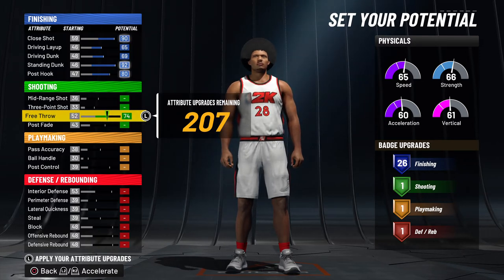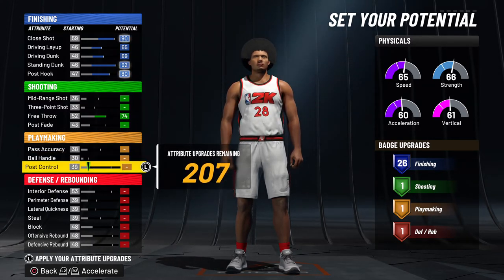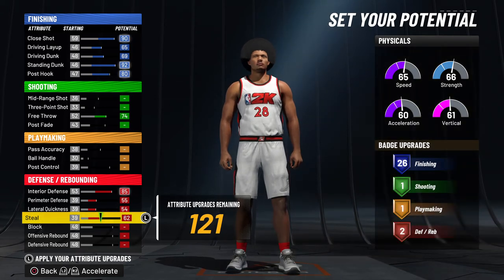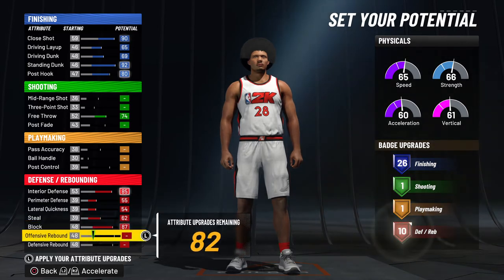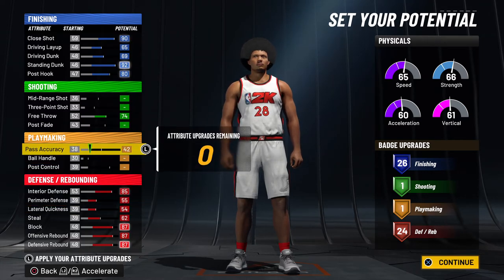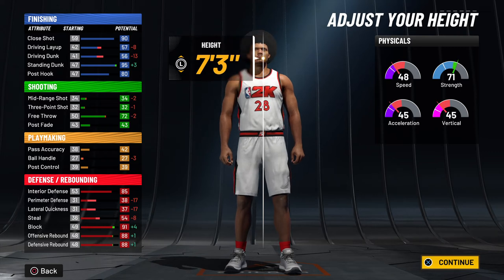I personally go with free throw all the way up since I mainly play rec. Then pass accuracy all the way up. For defense: interior defense all the way up, perimeter defense all the way up, lateral quickness, and steal — go until it won't give you any more badges, so 62. Block all the way up, offensive and defensive rebounding of course all the way up. Then with four points left, I say go with pass accuracy — that's the best option for this build.